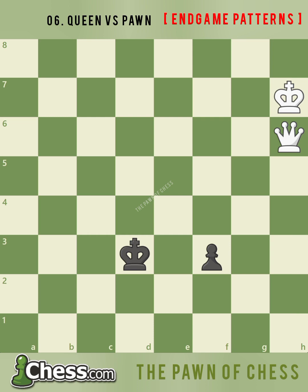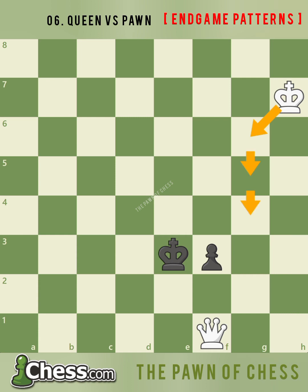If you found queen a6 check, great job! The queen checks black's king, and after it moves, white's queen blockades the promotion square with queen f1. White's king will simply march up the board and help the queen capture the pawn.